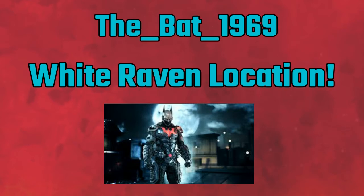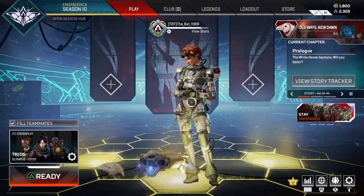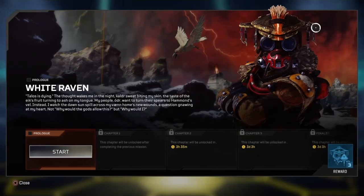Good day, Apex Warriors! This is Bat969 and I will see you today at the White Raven location with the new old ways, new ways challenges that you must do with the Bloodhound skin.